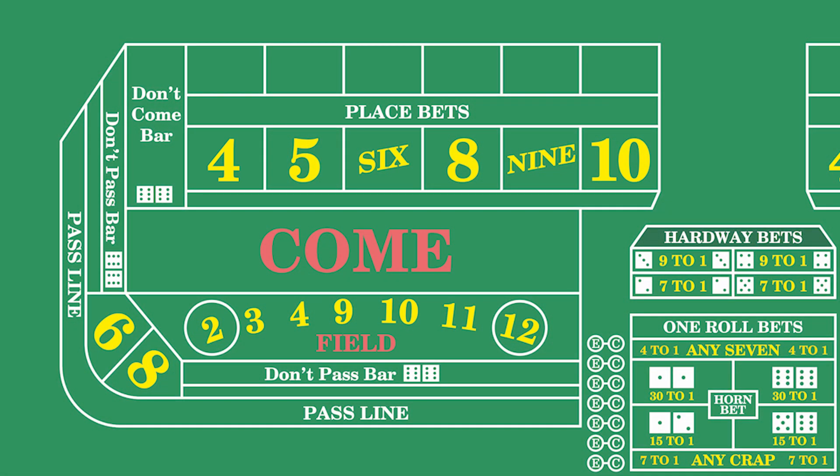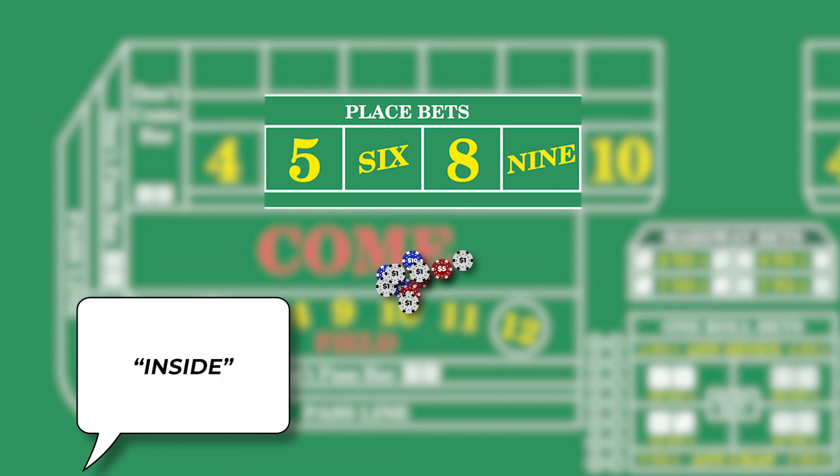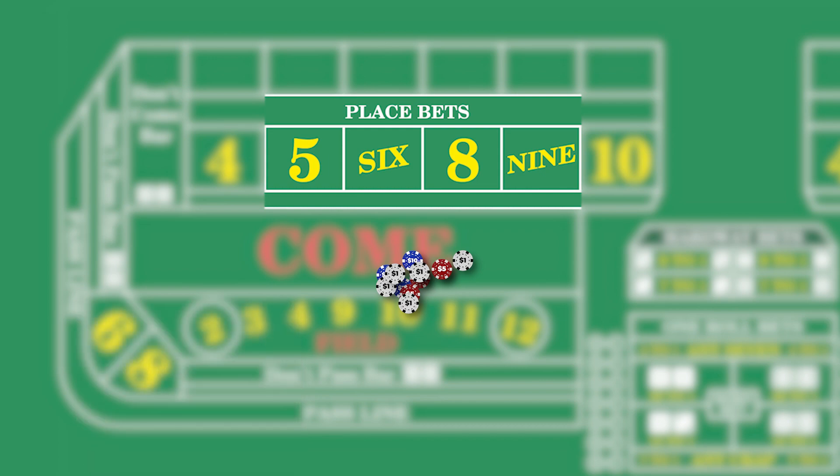For example, say you want to bet $15 units on each of the inside numbers. You would give the dealer $66 in chips and say inside. Then the dealer will split your money as follows: $15 on the 5, $18 on the 6, $18 on the 8, and $15 on the 9.